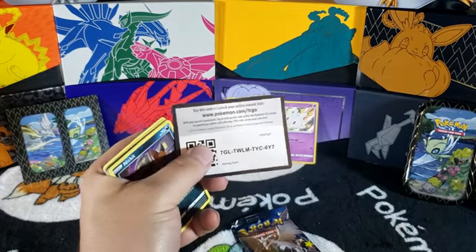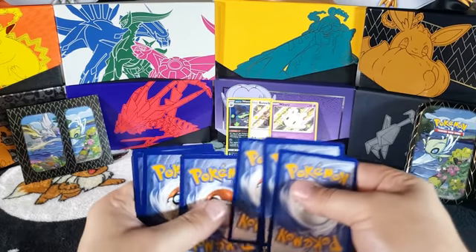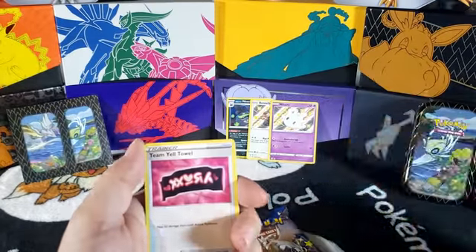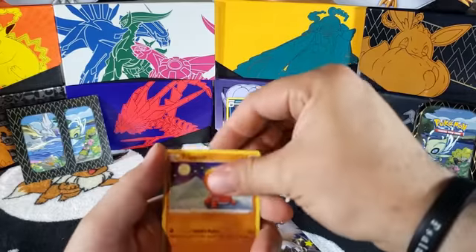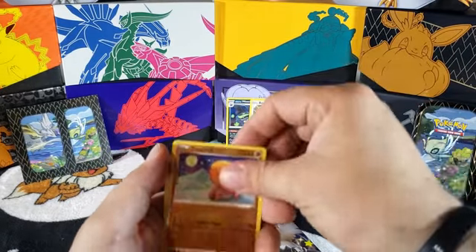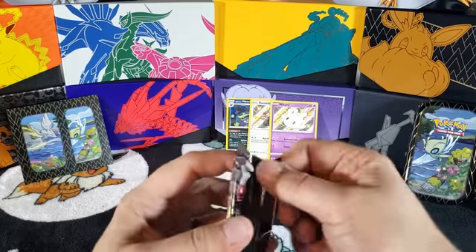All right, here we go — code card for you guys. All right, fire! Does that mean we're gonna get that fire card, that Charizard? Probably not. Ralts, Trapinch, Bunnelby, Koffing, Trapinch, and Volcanion. All right, second pack.